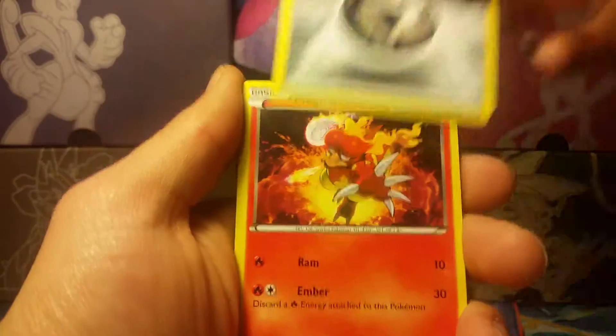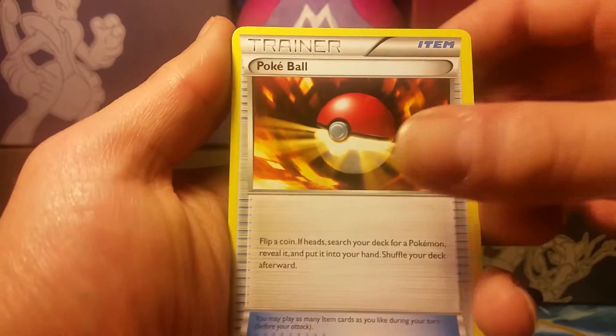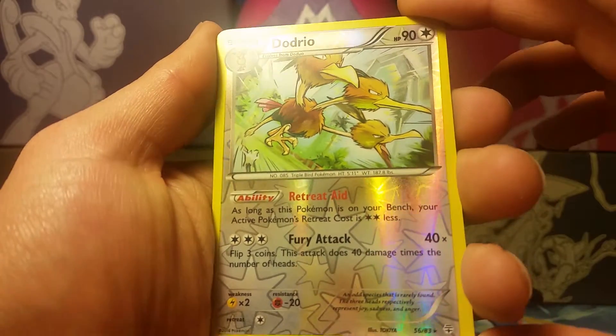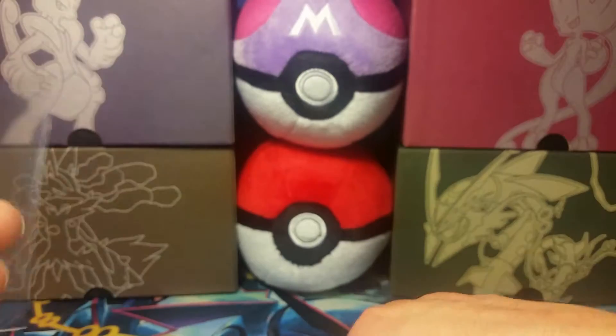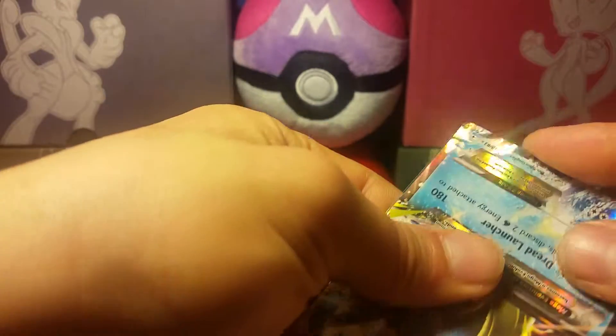Now on to the last pack. We have a Metal Energy, Magmar, Paras, Caterpie, Shroomish, Pokeball Trainer, Persian. Dugtrio is our reverse holo — nice, another two rares in one pack. Our Radiant Collection is Diancie and another Mega Blastoise EX — sweet! Yeah, nice pull. We got some amazing pulls so far with the Generations packs. I don't know how many better cards I could have asked for.